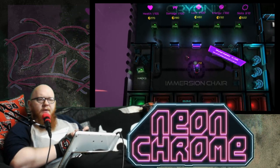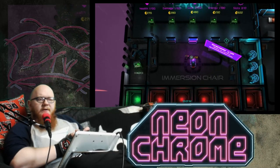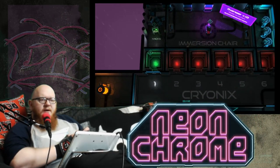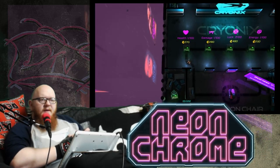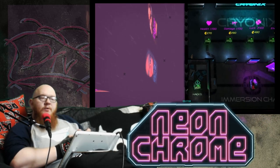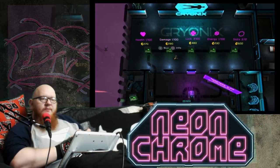Essentially in this, you have your hacker character who logs into an immersion chair. Whenever he logs into an immersion chair, he takes control of an agent. Each of the agents are in cryogenic stasis that you can use. The whole premise is that you have to work your way up this cyberpunk Blade Runner-esque tower.